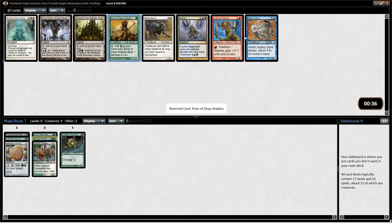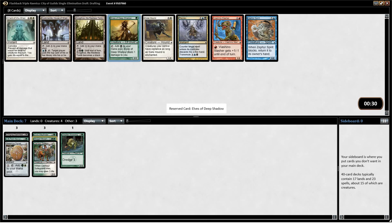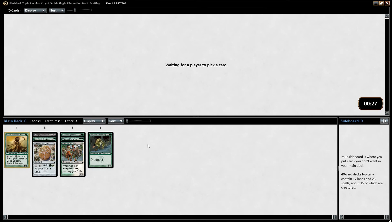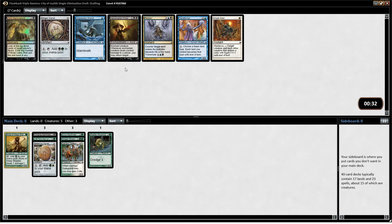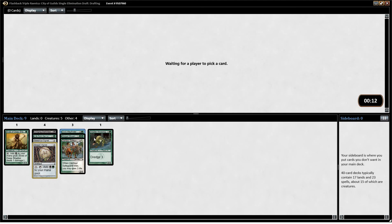Elves of Deep Shadow is a pretty good sign, so we can do some ramping. I'm going to take the Elves. Now we have a Golgari Signet — Gruul not around yet. I think I go ahead and just take that. We want to get a few things that give us some graveyard synergies. There are a lot of those in the black-green deck, since you want to be dredging.